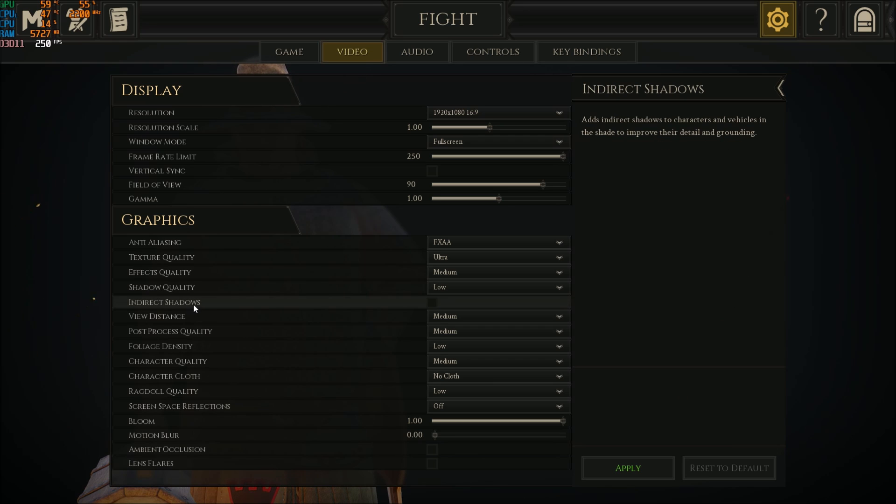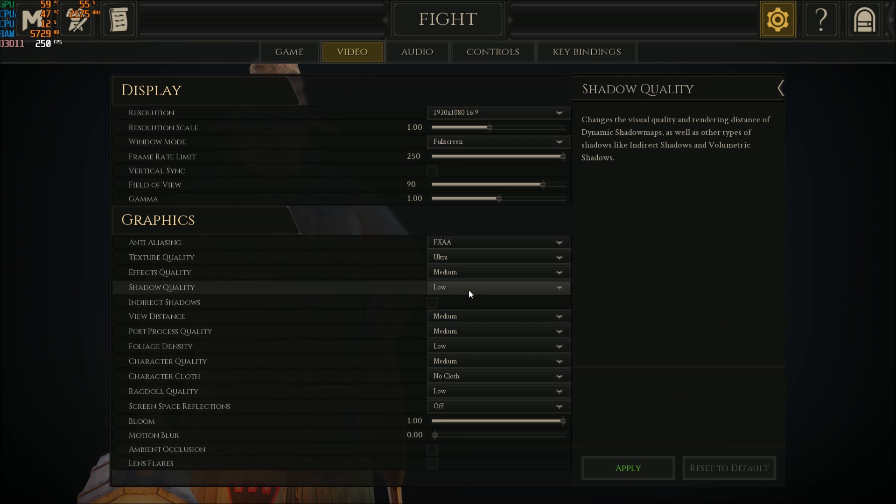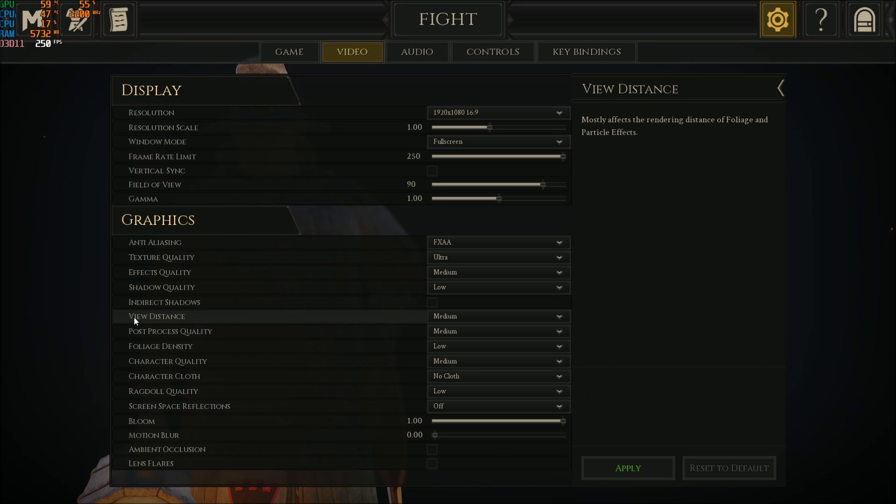For shadow quality and direct shadows, uncheck direct shadows and put shadow quality at Low. After that, in the config file I'll show you how to remove shadows completely. Just this change alone will give you a 10 to 12 percent FPS increase — really important.